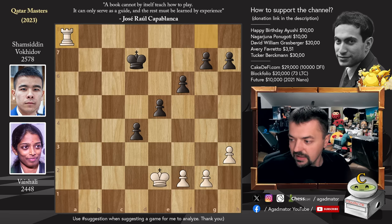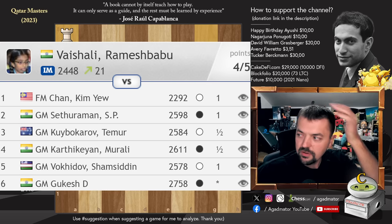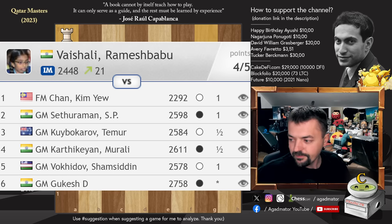Very nicely done by Vaishali. She is currently number 13, ahead of Magnus Carlsen and Gukesh. Her opponent for the next round will be Gukesh himself, so we'll see how she takes on a former member of the top 10 in World Classical. Gukesh is now around number 13 in Classical chess — still a very strong opponent at 2758. So we'll see how Vaishali does. So far she's undefeated — three wins and two draws. Very few people in the tournament can say that.